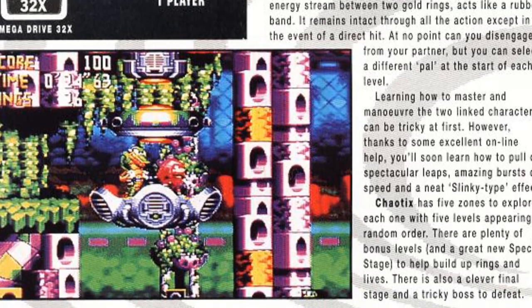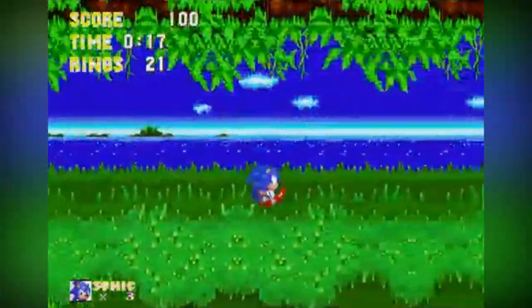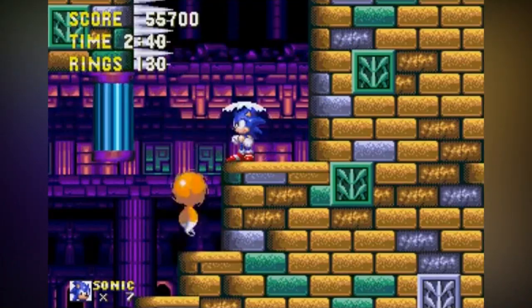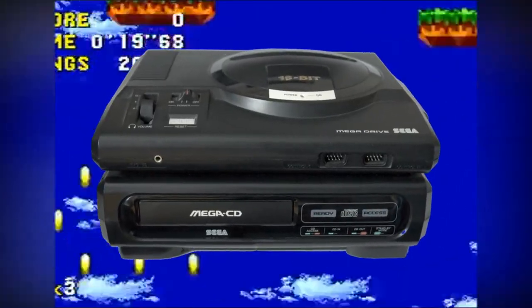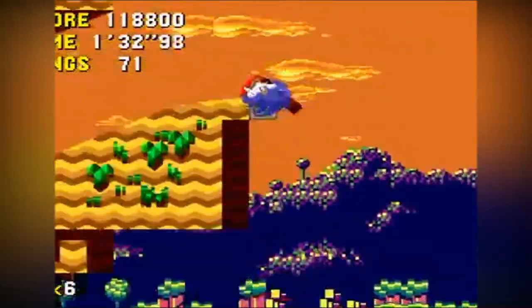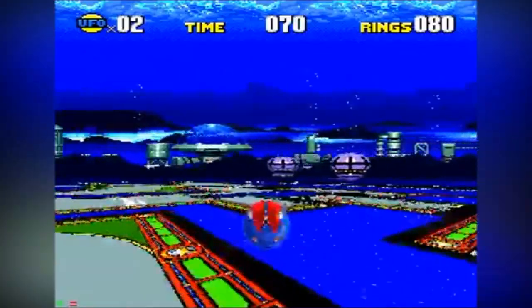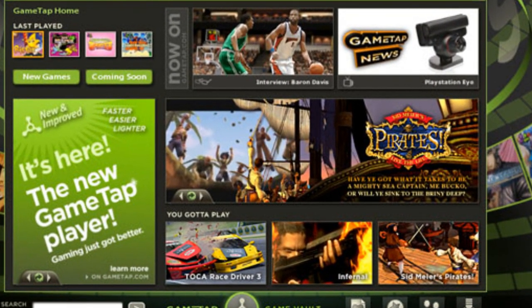Before we delve into talking about the gameplay of Chaotix, we'd first have to touch on the history of the Sonic the Hedgehog franchise. Most of the greatest Sonic games of all time were homed on the Sega Mega Drive. The birth of the Sonic series gave us Sonic the Hedgehog 1 through 3, along with Sonic and Knuckles, and we also received Sonic CD over on the Sega Mega CD. Those five classic titles have been re-released and ported to every platform under the sun since their inception. However, the sixth side-scrolling Sonic game under the Mega Drive umbrella has failed to receive the same treatment. The only time we have ever seen Knuckles Chaotix resurface was on the obscure PC subscription service known as GameTap back in 2007.